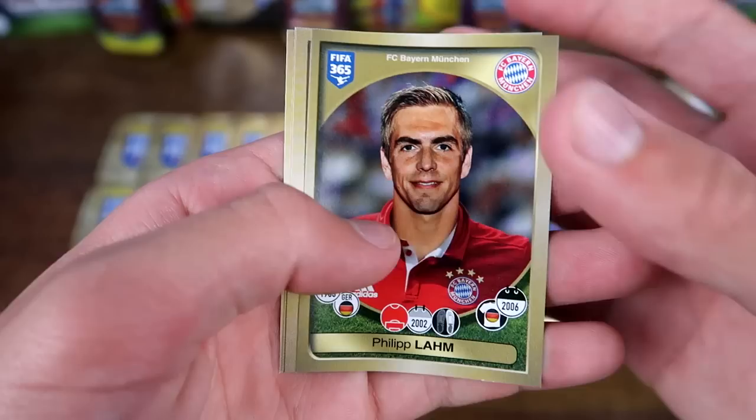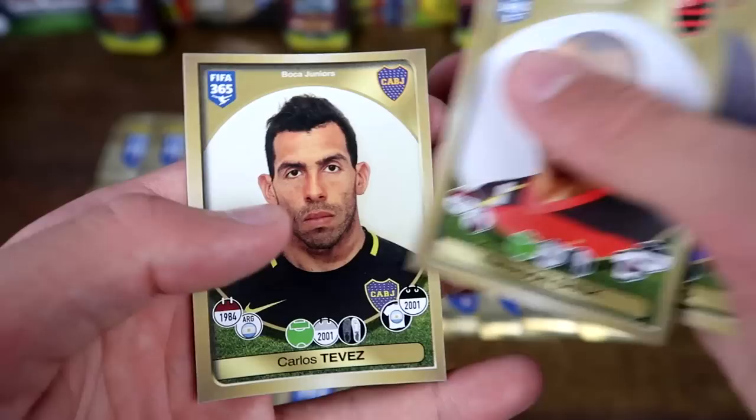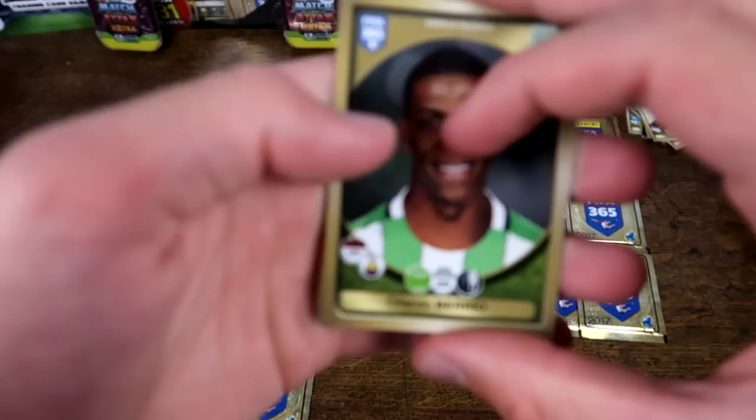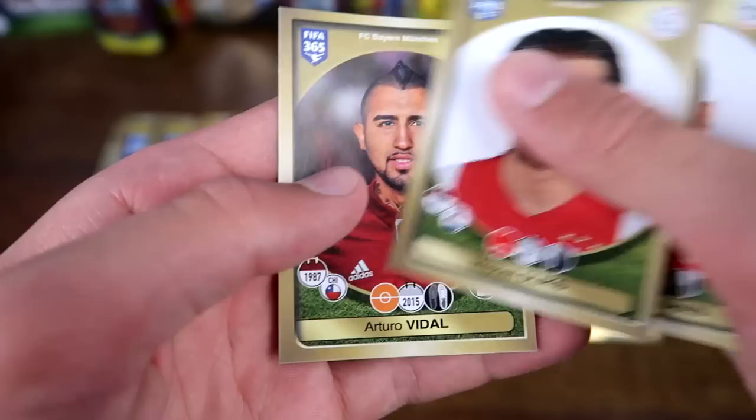And then we do have Philipp Lahm of Bayern Munich — the veteran, but a fantastic player for them. We've also got Soldado, Janko, and Carlos Tevez, of course linked to a move to West Ham, but requested ridiculous wages even though he claimed he loved the club. So that didn't go through. Still at Boca Juniors for his second season.